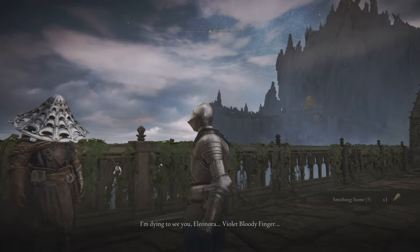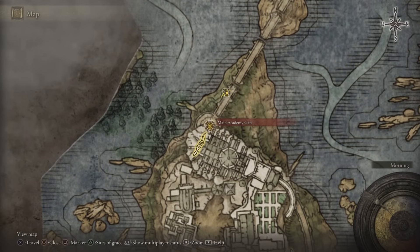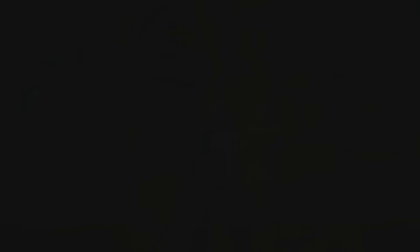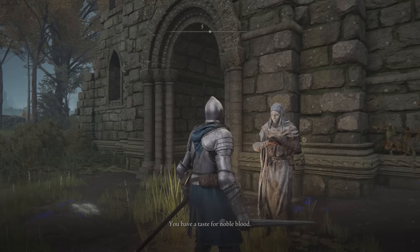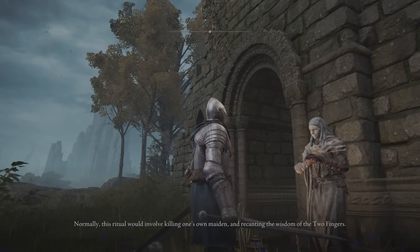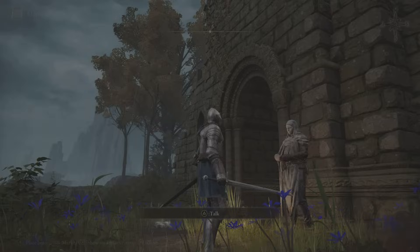Talk to Yura again in Liurnia at the Academy Gate — you'll need the key to access this. If you've already been to the Mountaintops of the Giants, you don't need to do the Yura stuff. But if you haven't, go ahead and get it out of the way. Once you've done three invasions for Varré, or alternatively you can head to the Writheblood Ruins and find a red summon sign there to invade instead if you don't want to do three invasions.